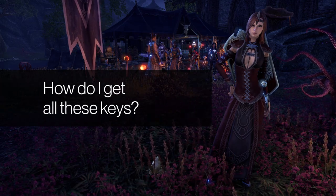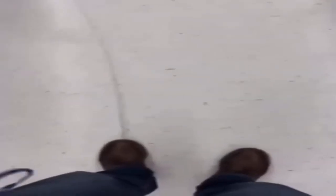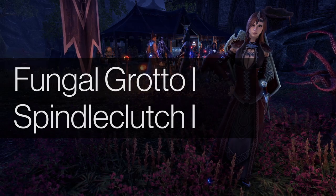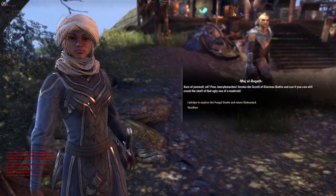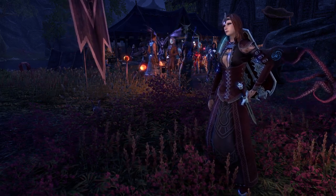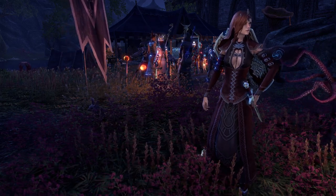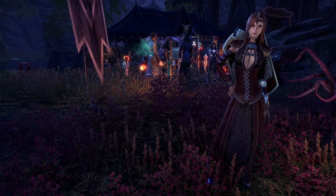So how do you get all these keys? In short: Fungal Grotto 1 and Spindle Clutch 1. All you're going to do is pick up the pledges for these two dungeons when they're the daily pledge and run them on every character you can. Depending on how many characters you have set up for dungeons determines how many keys you get, and if you're able to do this on all 18 characters, you'll be getting 36 keys in a day. The reason you only want to do this with Fungal Grotto and Spindle Clutch is because they're the easiest and quickest dungeons in the game. Plus, who doesn't love a Fungal 1? It's like the best dungeon ever.